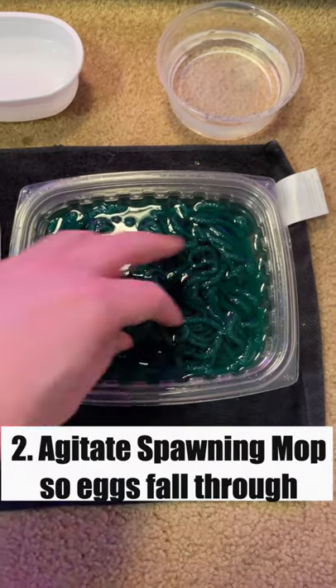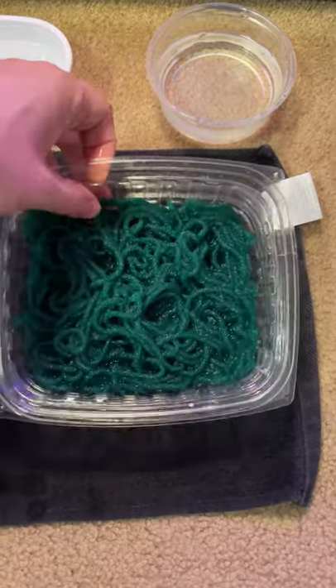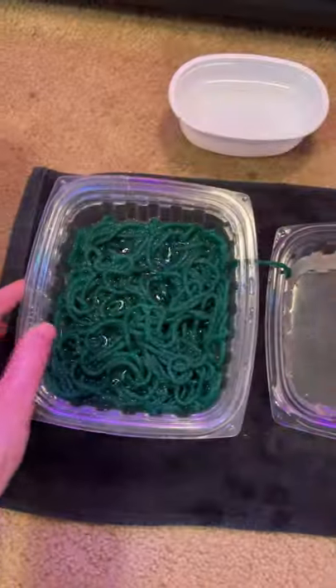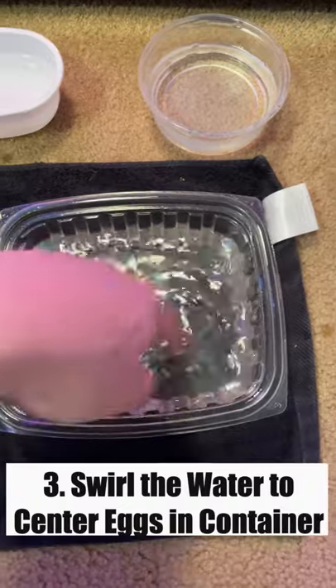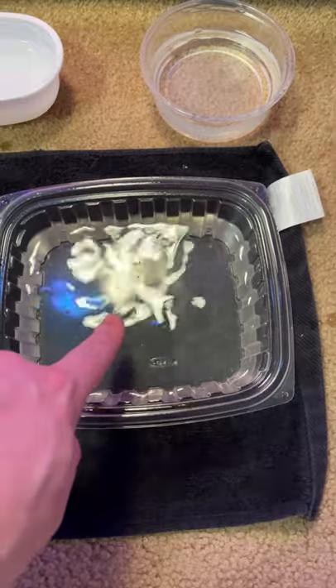Next, we swish all the eggs so they fall down to the bottom of the container and remove the top part, and put it into another container so that the eggs don't dry out. Next, we're going to create a vortex to center all of the eggs inside of this container, because all of the fertilized eggs will come to the center right here.